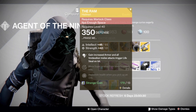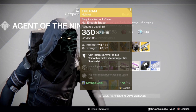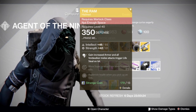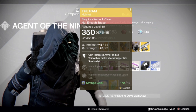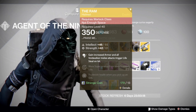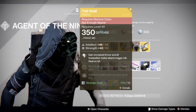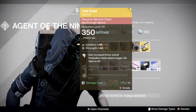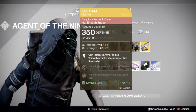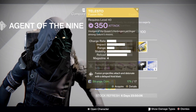Warlocks, you're getting The Ram — gain increased armor, and all Voidwalker melee attacks trigger lifesteal on hit, more super energy from non-Guardian kills, and replenish health when you pick up an orb. I would recommend picking this up this week. It's about a 96% roll with a 100% Intellect roll, which is fantastic.